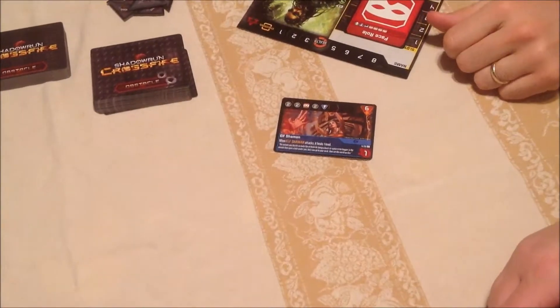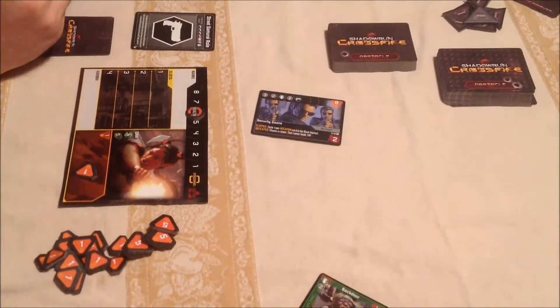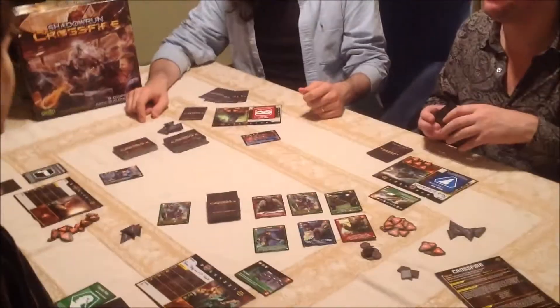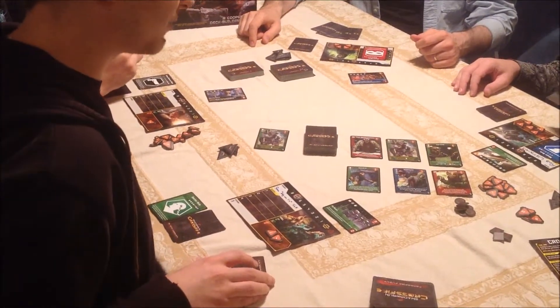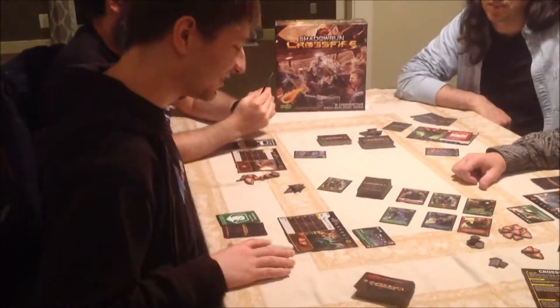The Elf Shaman heals itself every time it attacks, so you have to kill it all in one shot. Security Goons: when it's flipped, you cycle a non-weapon card. When it's defeated, choose a runner — that runner heals for one hit point. Not too bad, but it hits for two. And mine hits for two as well. Well, we're the tanks. The thing is we have a lot of damage coming at us no matter which obstacle we go for first. Sadly, no matter how much I shuffle my two cards, they're always the same.